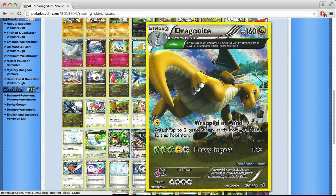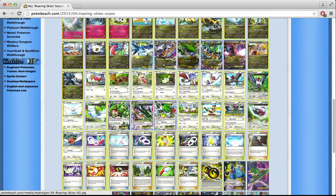There's another Dragonite with Delta Plus, so you take 2 prizes when you knock something out. It has Heavy Impact — for 5 energy you deal 150 damage and take 2 prizes. I don't think that's great. You'd need to play 2 Double Dragon Energies. There was a Kindra last set that also dealt 150 as a Stage 2 and didn't see play, so I don't think this will either, even with the Delta Plus Ancient Trait.